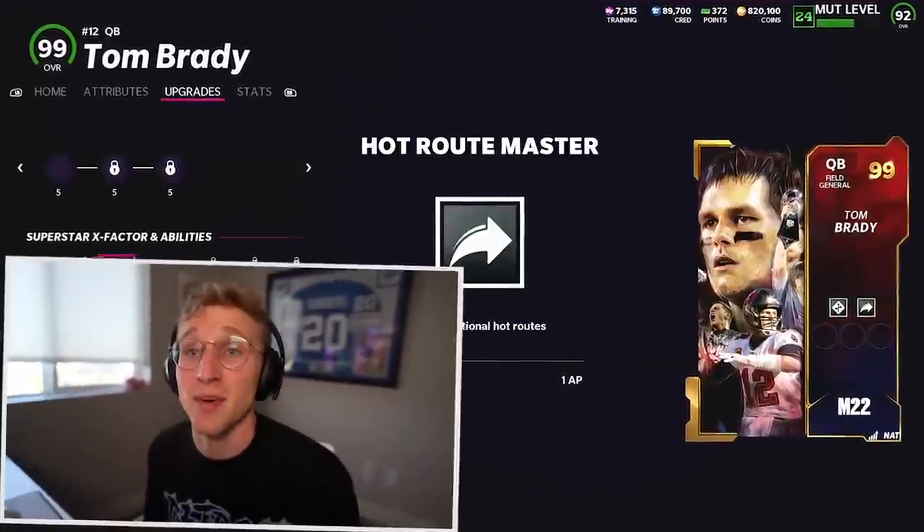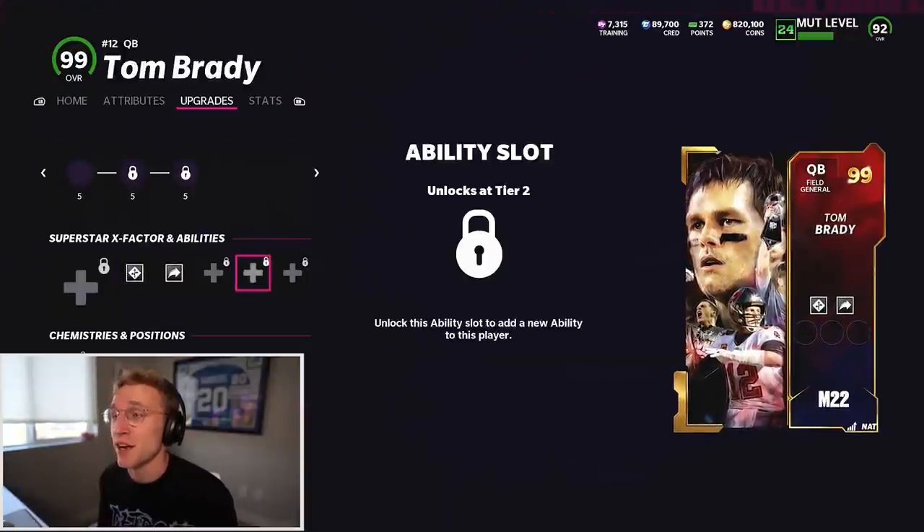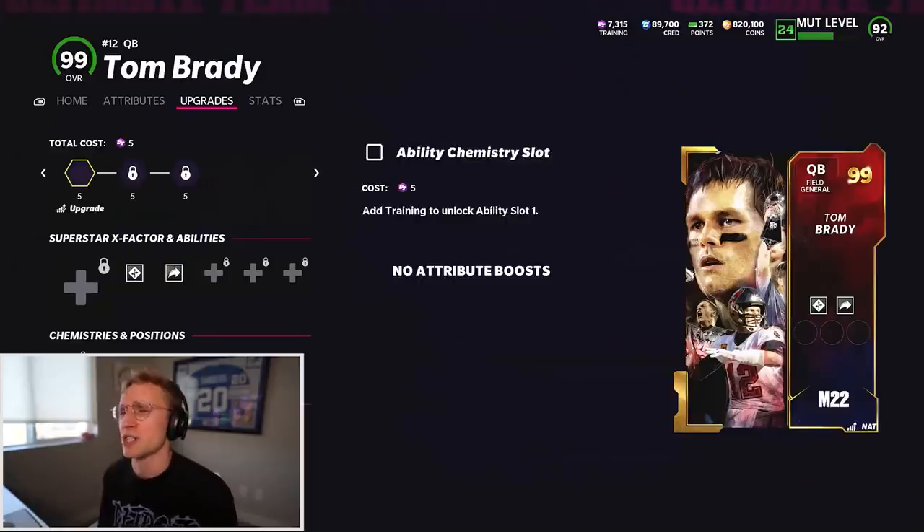Oh my God, he gets five ability slots. Whoa, I take it back - he can actually be even better. So it's already six AP for what he's got baked in there, and we can get three more. I've never used a gold 99, so I had no idea.